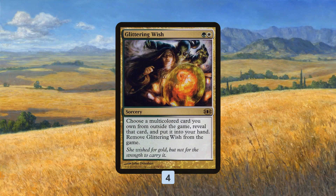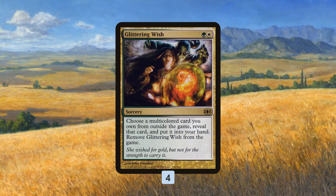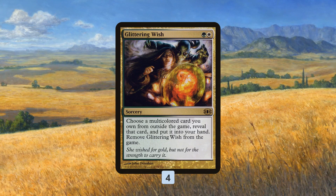The most unique aspect of the deck is the namesake: Glittering Wish. This is what really sets this build of Martyr Proc apart from other builds we've seen in the past. Glittering Wish — the only Wish I believe legal in Modern, although we do have Coax from the Blind Eternities now, which is Wish-like — for green-white, we get to tutor a multicolored card from our sideboard into our hand. This gives us access to a ton of silver bullets for a lot of different situations.